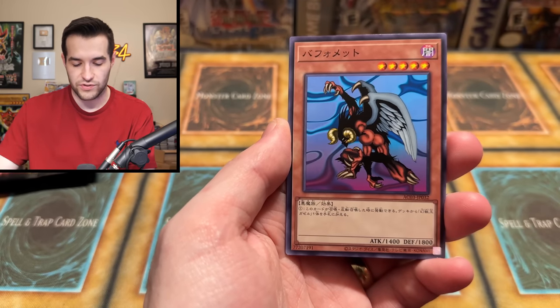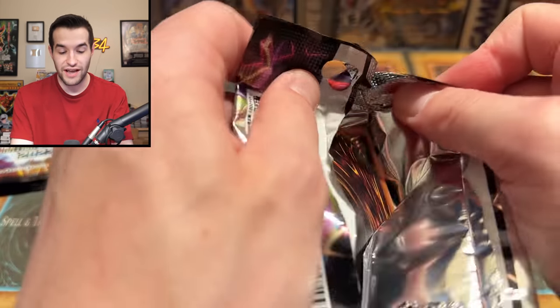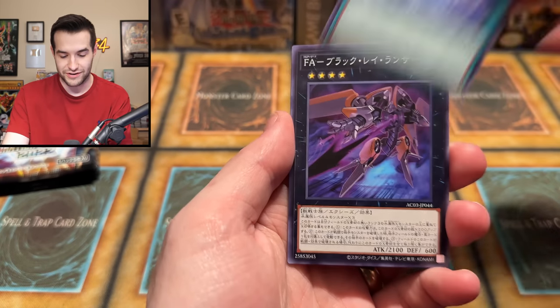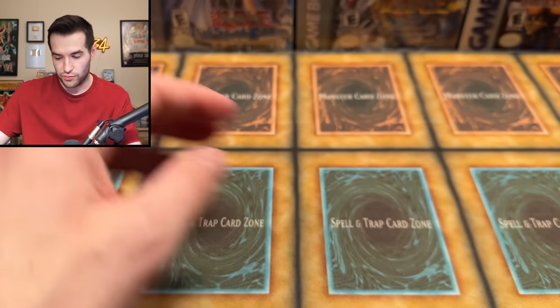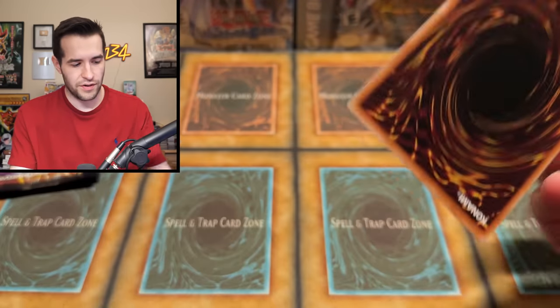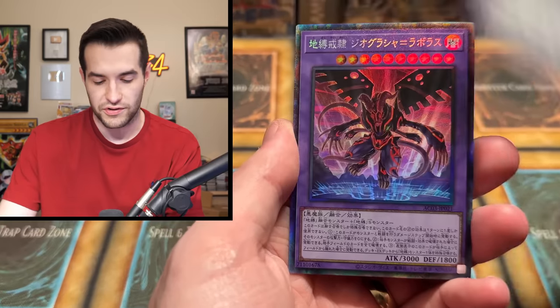Earthbound Immortal — I feel like that one's name is Piscu or something weird. There's a Super. A few left in this box. We have 100 Eyes and Chimera, and another Prismatic Secret Rare. This is a 60-card set, so it's not huge, but a lot of them can be the same card in different rarities — Common, Collector Rare, Secret Rare, sometimes two to four different rarities. Some are just Commons.